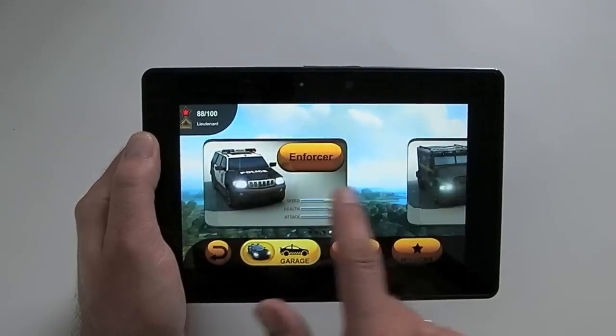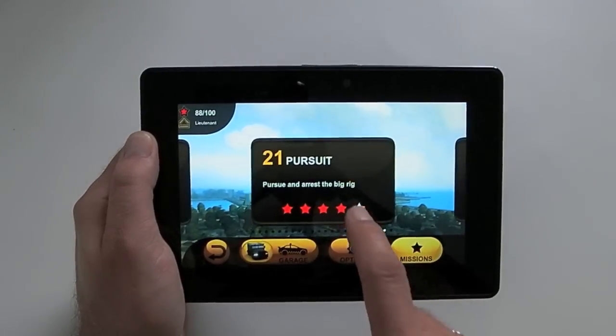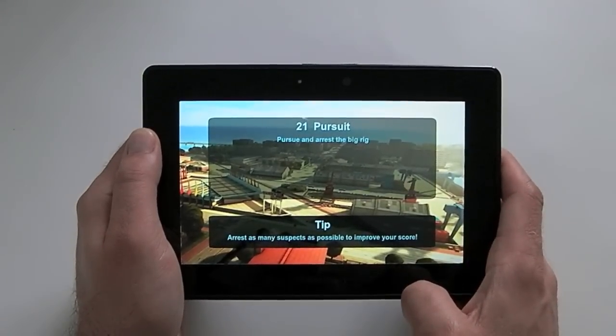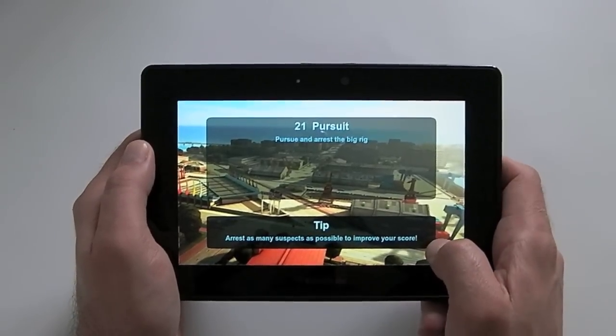Now we're going to switch to the Brutus, which is a kind of SWAT van. It's not the fastest but it's the strongest — it can take a lot of damage and it's obviously the perfect one for chasing after a big rig.